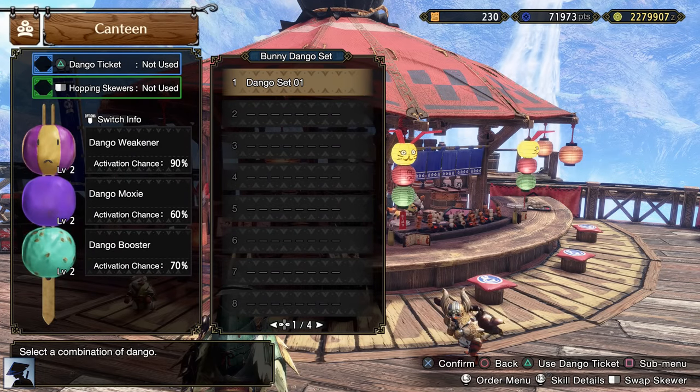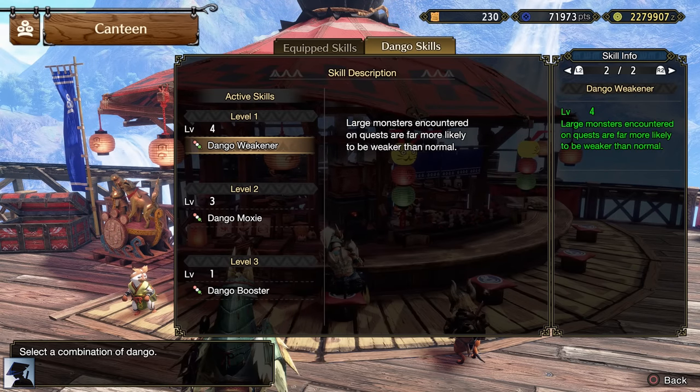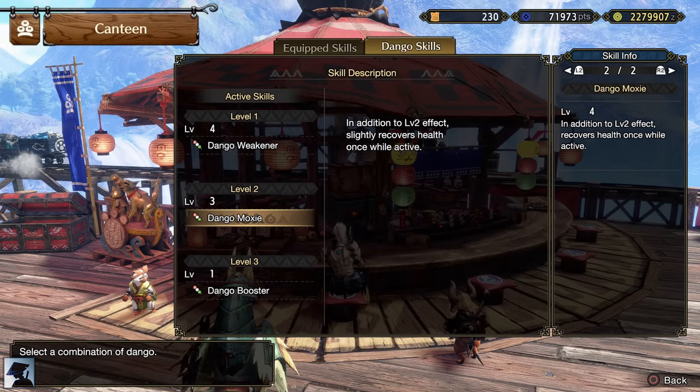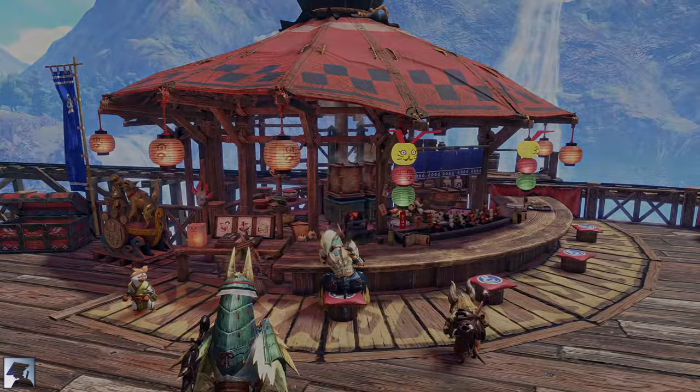In Sunbreak, there is also another big change related to food: the Hopping Skewers. You can now choose to eat your favorite dango at different levels. The first dango in your loadout will get to level 4, the second at level 3, and the last one at level 1. Depending on both the level and the dango type, you'll get a certain activation chance — the higher the level, the lower the chance. In Rise, the dango you ate were all at level 2, but now you can increase the effects of the first two dango and decrease the effect of the last one using the Hopping Skewers. On top of that, you can use a dango ticket to further increase the chance of activation. If you have a good number of these tickets, definitely try the Hopping Skewers.